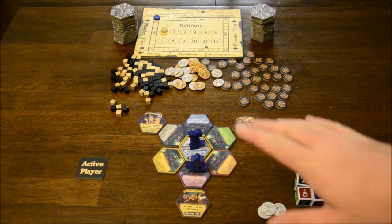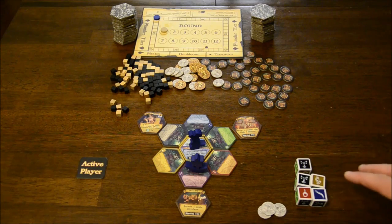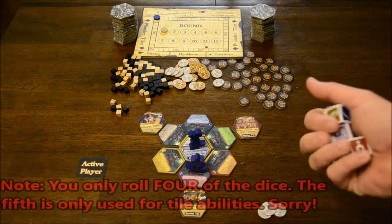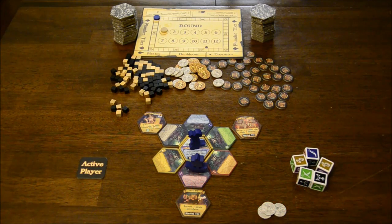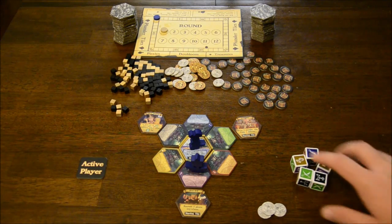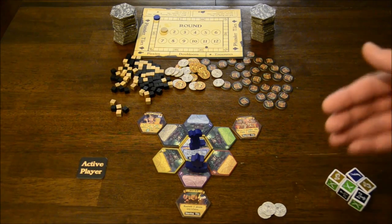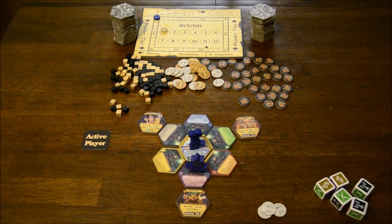Going through the turn order — just before publishing this review, AEG published an errata meant to fix a couple of minor issues. One of those issues is that in the normal game you play turn by turn: one player is the active player, rolls all the dice, re-rolls, then completes every phase, then it goes to the next player. With the errata, you do every phase simultaneously — the active player rolls the dice, then everyone does step one scheming together, then everyone moves their captain, then everyone moves their ship, and so on.